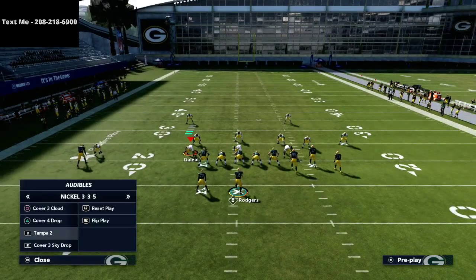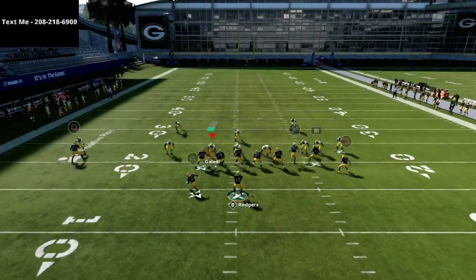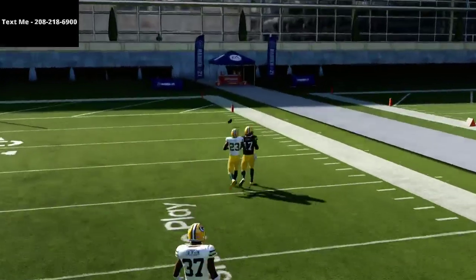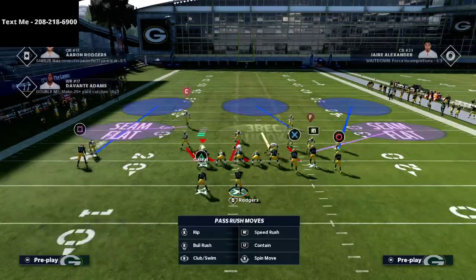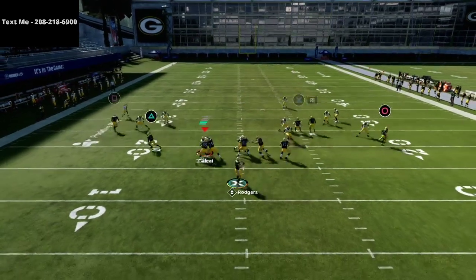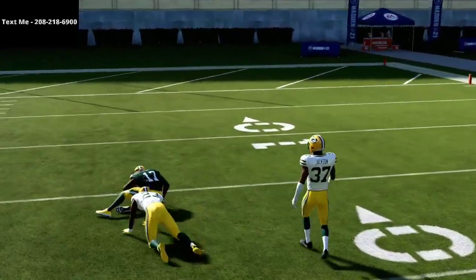First I want to show you a standard cover three Mabel coverage. You don't have to do anything — just snap the ball and the R1 receiver is going to basically glitch out the outside third and you'll be able to get over the top of him. You just want to wait for the cornerback on the right-hand side to go to the outside to cover the flat zone, then pass lead straight up for a big gain.